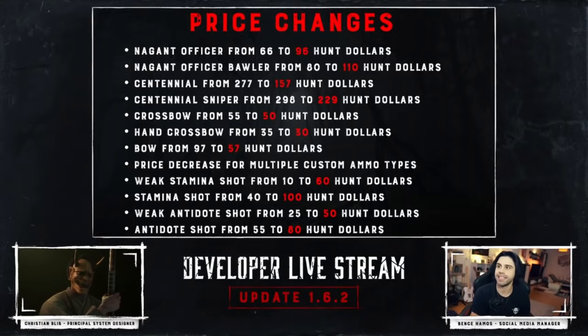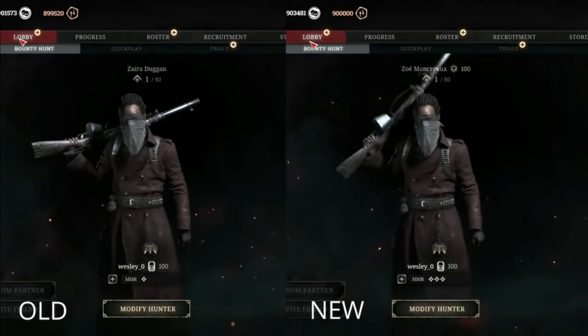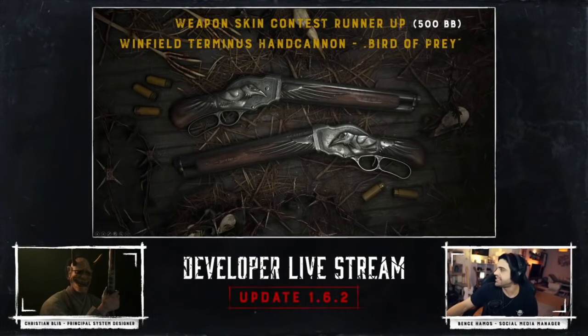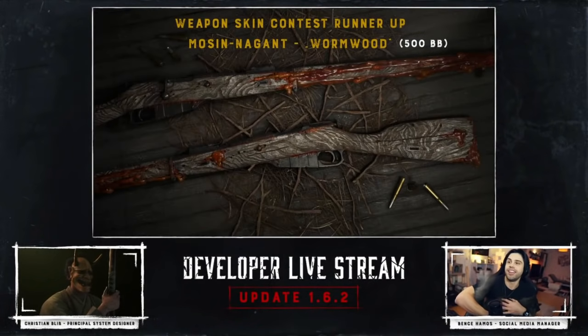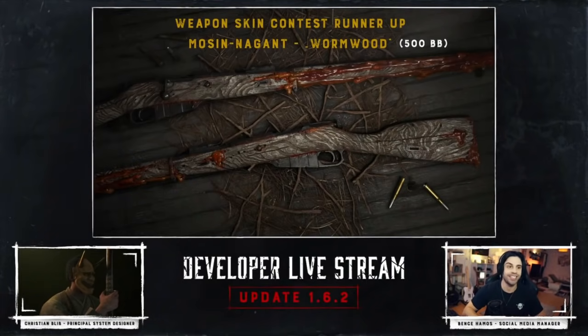For consumables, the Weak Stamina Shot was increased from $10 to $60. A lot of people run stamina and antidote shots to cancel out those problems, so now it is much more of a consideration. They also tweaked some lobby animation changes to make them more true to the hunt style. Two new legendary items are coming to the store: the Bird of Prey for the Terminus Hand Cannon and the Wormwood skin for the Mosin Nagant.